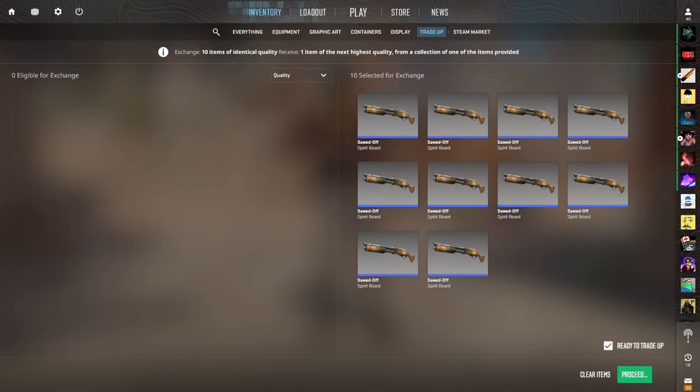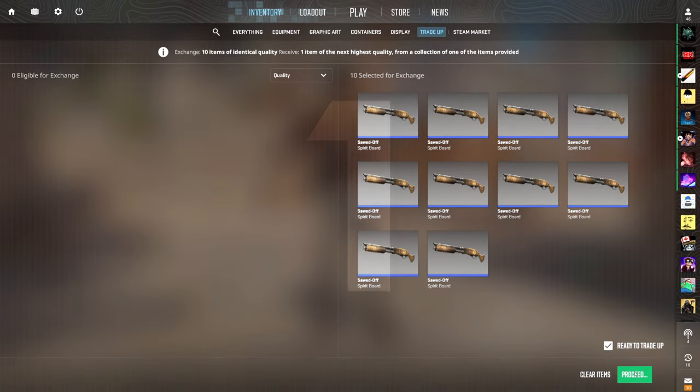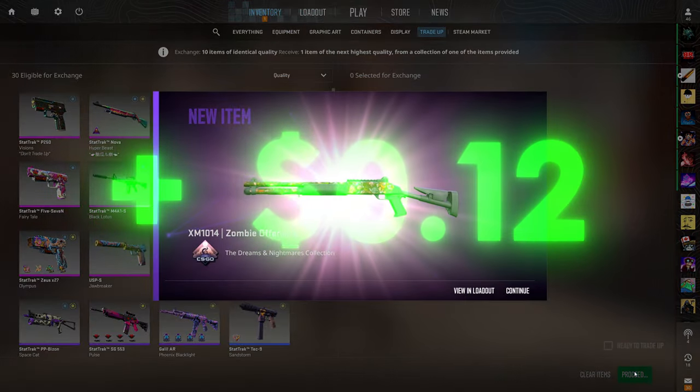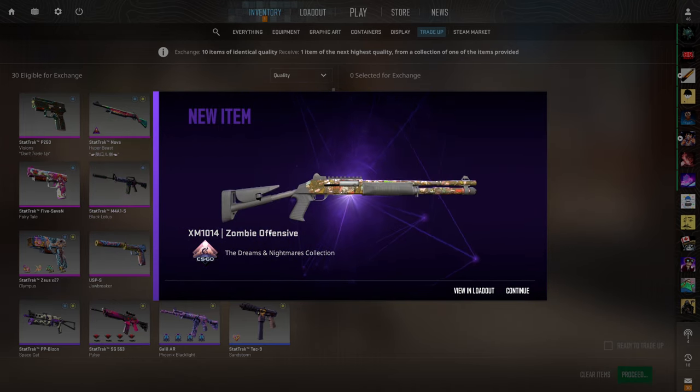First $1 tradeup of the video — we want to see the USP-S or the M4A1-S. Any silenced weapon is going to be the most profit, but as long as we don't see the Dreamglade we're good. Three, two, one — silenced weapon. That's still good. It's the worst profit outcome but we'll take it. 12 cents profit? You really can't complain.